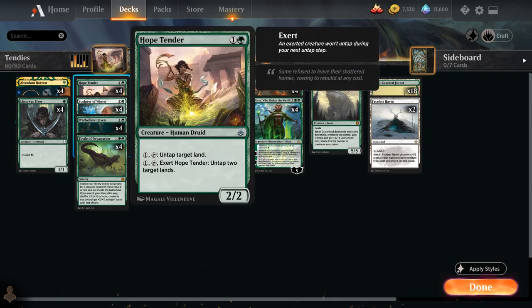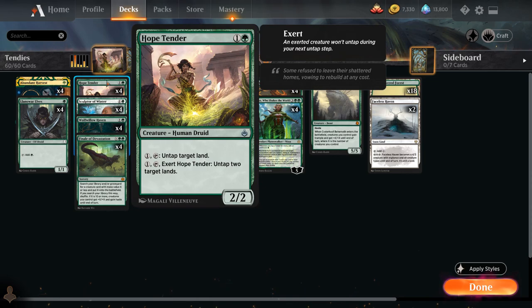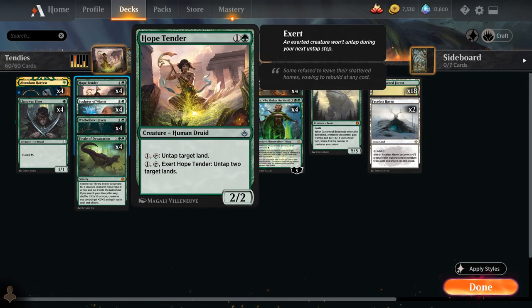The deck is mostly built around the Hope Tender plus Ashaya Soul of the Wild interaction. Hope Tender is a 2-mana 2/2 that can pay 1 mana, tap, and untap target land — or pay 1 mana, tap, and exert Hope Tender, meaning it won't untap during its next untap step, and then we can untap two target lands instead. Ashaya Soul of the Wild is the 5-mana legendary elemental whose power and toughness equal the number of lands we control, and non-token creatures we control are forest lands in addition to their other types. So Ashaya turns all our creatures into forests, which lets Hope Tender untap itself with its own ability.